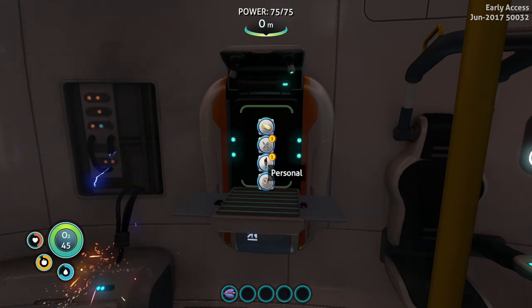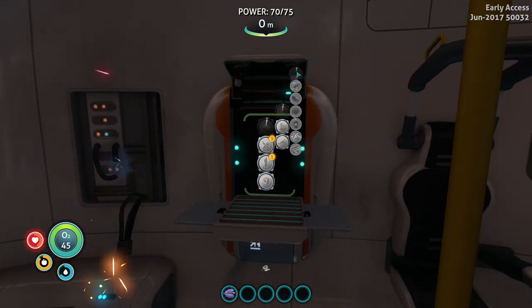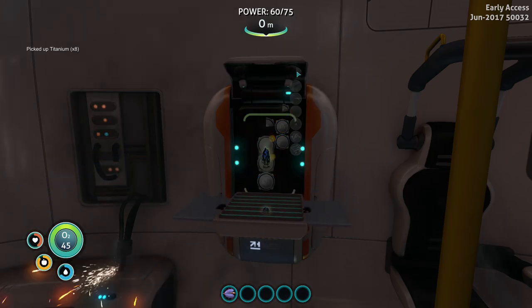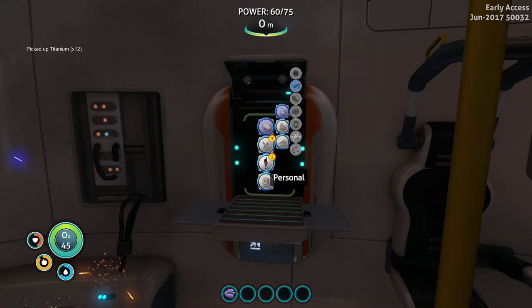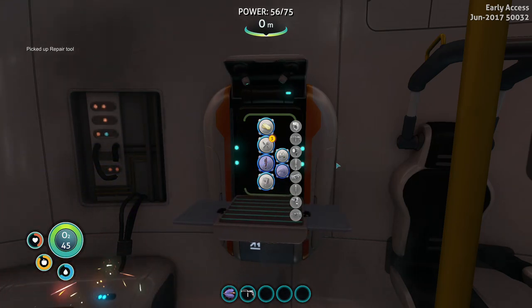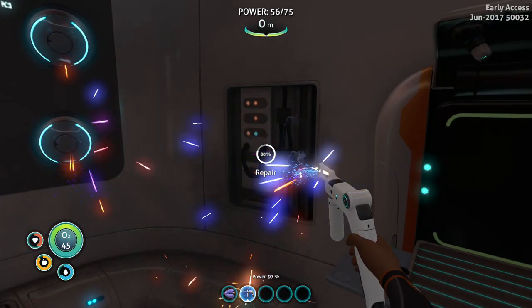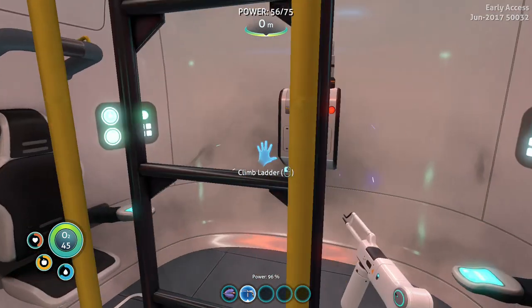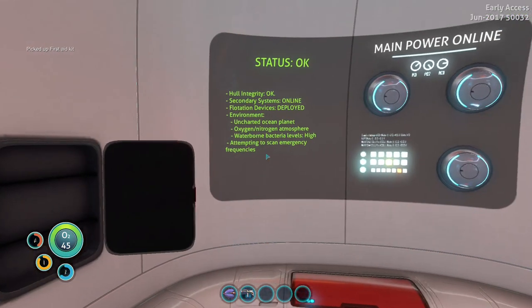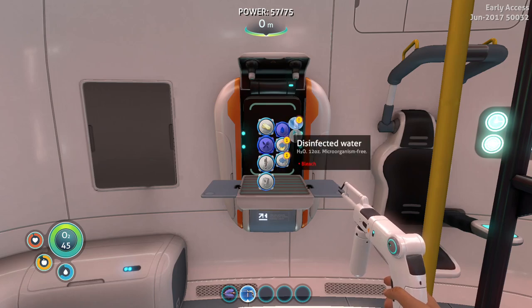Let me process the titanium from the big chunks I picked up. That should be enough to make the repair tool now. Let's use it immediately — there we go, like magic. Now let's heal up. The fish I caught — I can make water out of that. Let's do that and consume it.